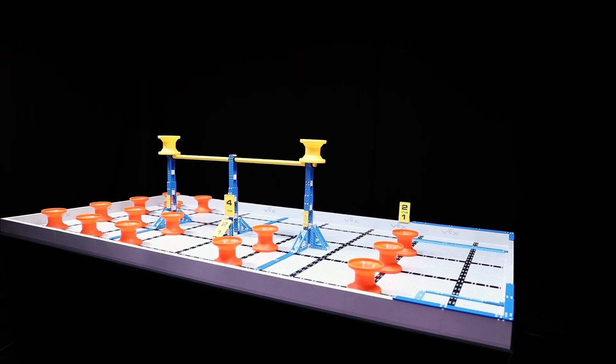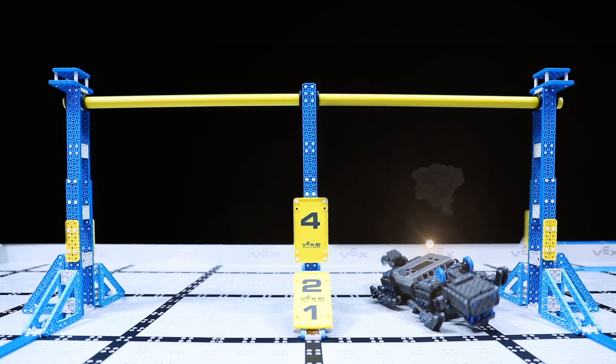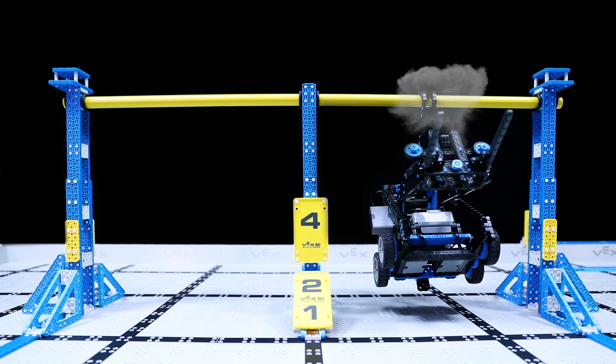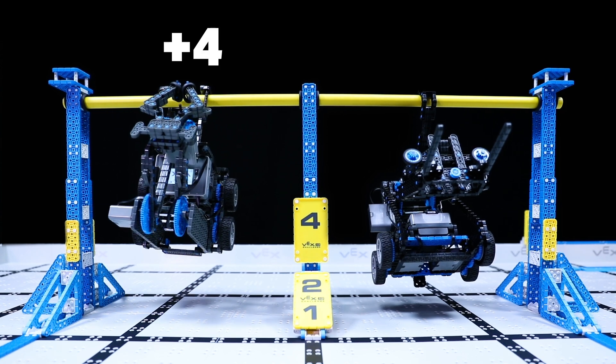At the end of the match, it's time to get back to the hanging structure. A robot that is parked underneath the hanging structure will earn one point. A low-hanging robot will be worth two points, and a high-hanging robot will be worth four points.